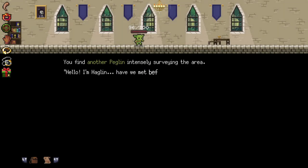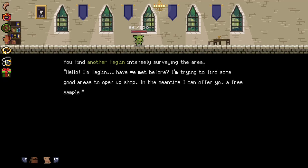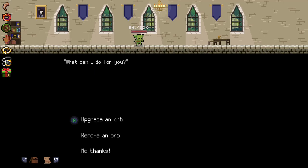Another Peglin surveying the area. Hi, I'm Haglin. It's Haglin. Have we met before? I'm trying to find some good areas to open up a shop. There's nothing up there. In the meantime, I can offer you a free upgrade or a free remove. It's up to you. I'll just upgrade something.